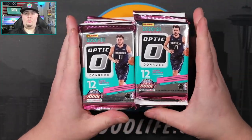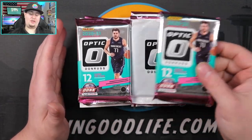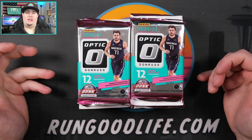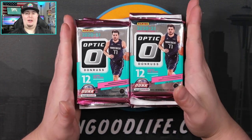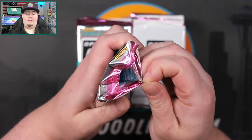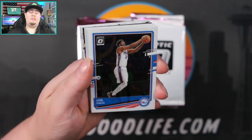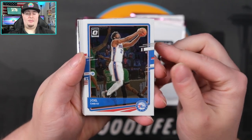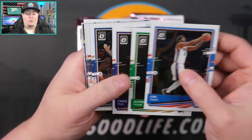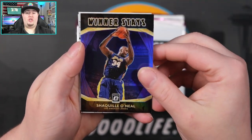Alright, so there we go — 12 twelve-card packs and 12 three-card blue velocities. We're just gonna go one and one. Some people like to do all the blue velocities first, some people like to do them last — we're just gonna go one at a time on down. If you're not able to get these at retail cost, you can expect to pay between $260 and $280 on the secondary market for a full stack of 12.